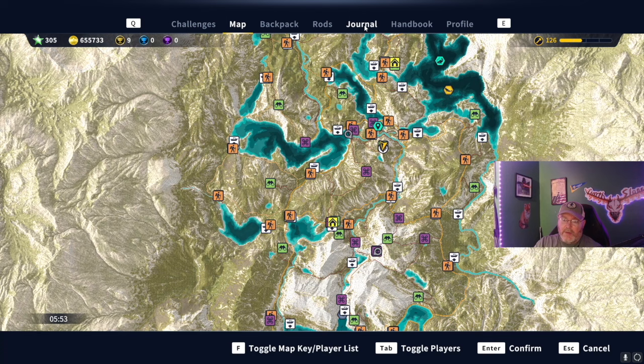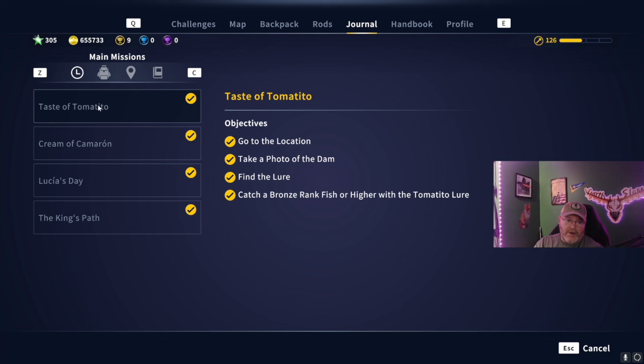Once your map is unlocked, I would do the main missions. Start with 'Taste of Tomatito,' which leads to 'Cream of Cameroon,' then 'Lucia's Day' - that gets you the Find the Reel, the Rod, and the Lure missions done - and then the King's Path. I have videos on all of those so make sure to check those out. After that, it's time to fish and hit those fishing challenges.